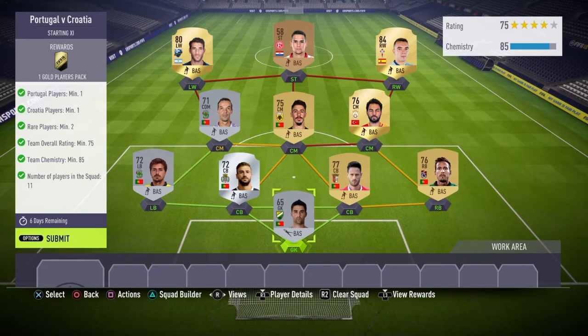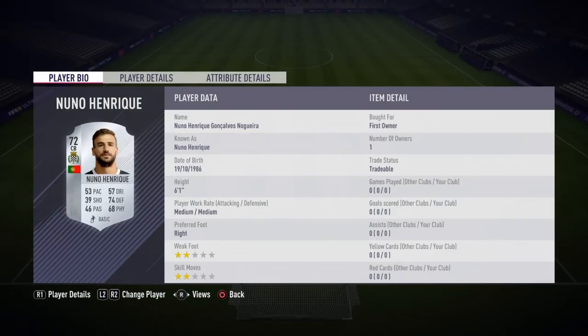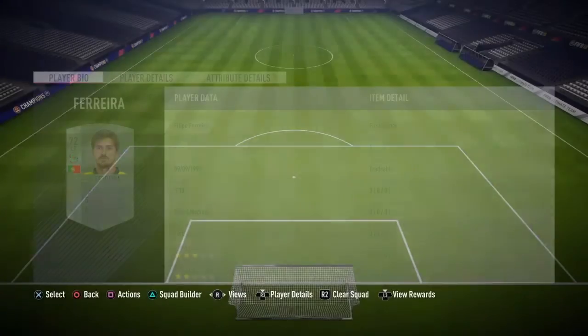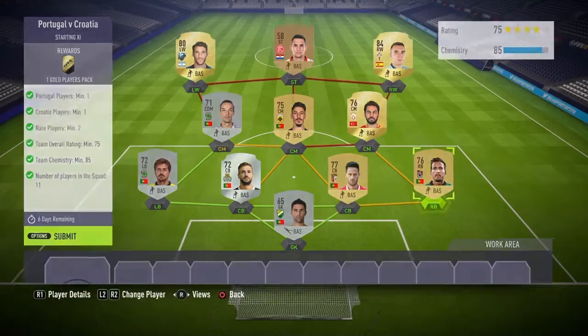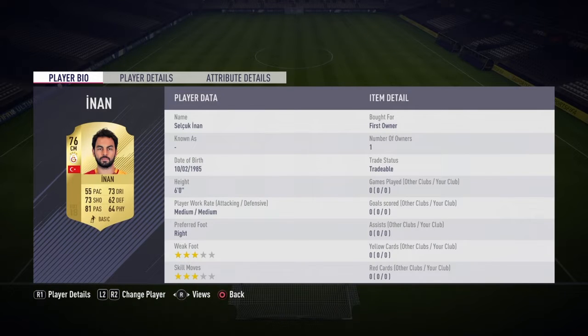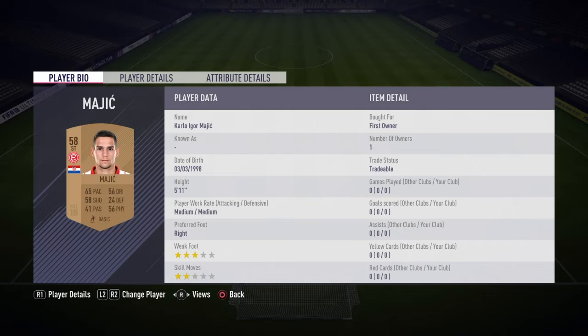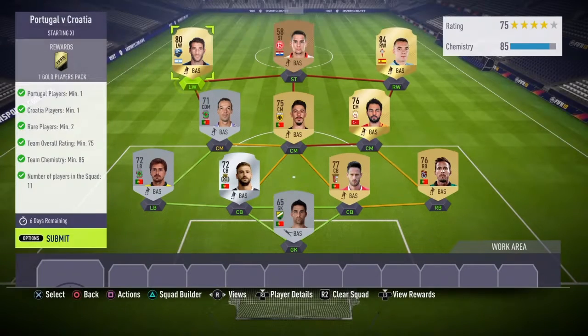In goal I'll be using Jonathan, then Nuno Henrique. Left back will be Ferreira, right centre-back Ferreira again, right back will be Pereira. Across the midfield will be Inan, Cemose, and Liao. Then I'll be using Aspas, Magi, and Piati. We got our Portugal players in there and our striker is our Croatian, so let's submit this for one gold players pack.